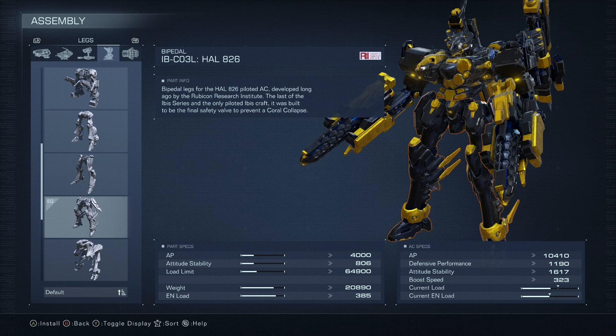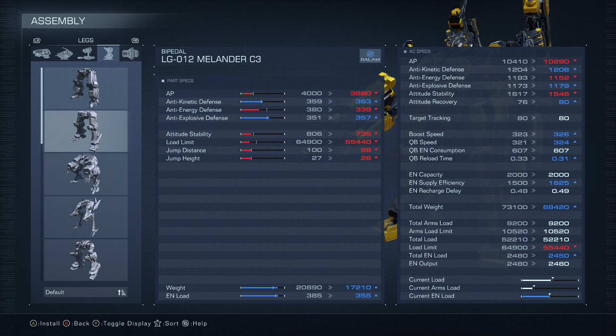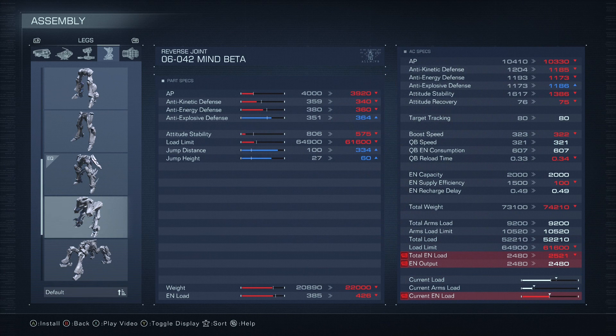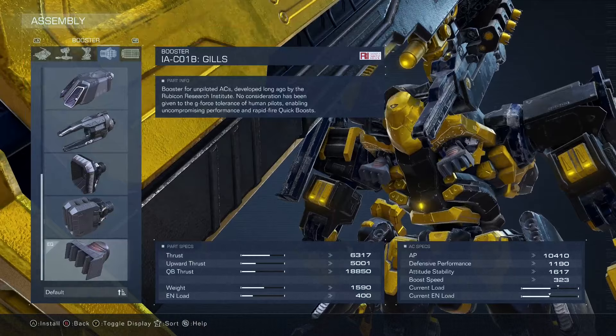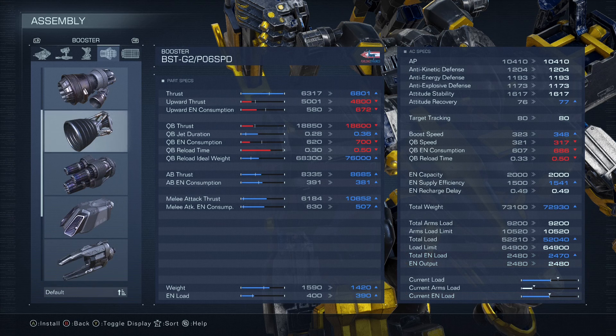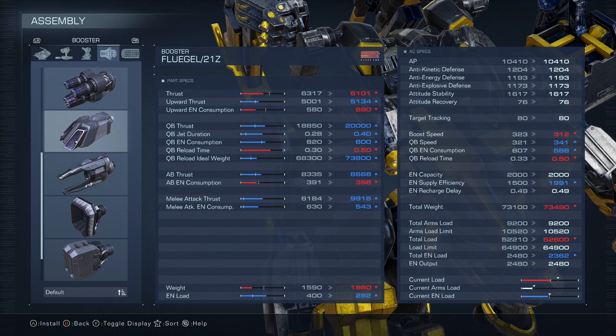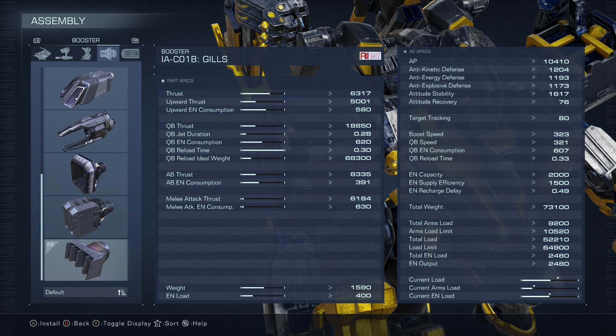For legs, we're running the HAL 826. These are all-around decent with good AP, good defenses, and decent altitude stability and load limit. You could run other legs like the Maylander or Jailbreak, but they don't give good AP or defenses, so you'd lose in one area. The HAL 826 is just good all around. For boosters, we're running the Gills. The Gills get our quick boost cooldown as low as possible while keeping a really good energy recharge delay, letting us dash really fast.